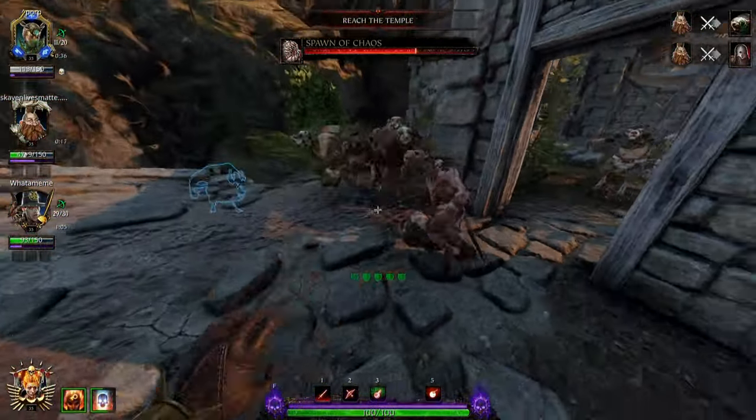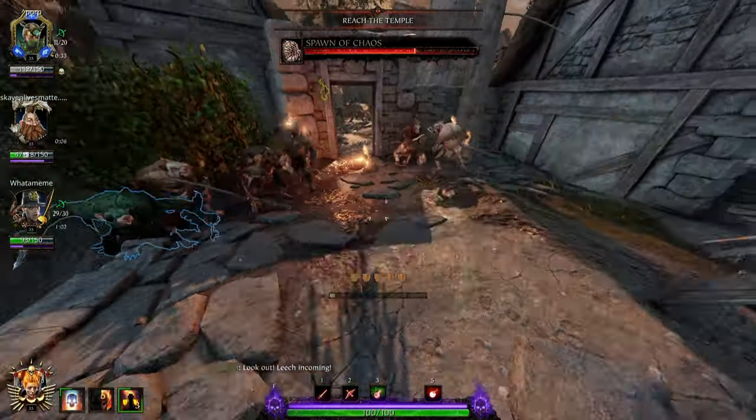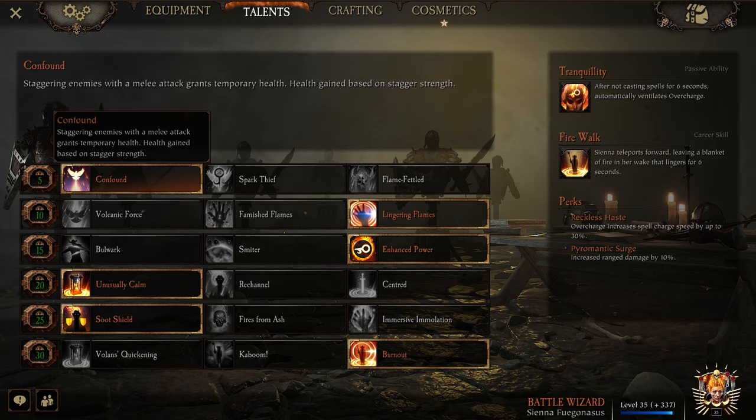With all that out of the way, let's get into the talents. For our melee weapon, we're going to be running the dagger. For our temp health, we're going to want Confound — staggering enemies gives us temp health. There's no cap to the amount of temp health you can get with a staggered THP talent in a single swing; it's whatever you can manage. It also gives you temp health from simply pushing as well.